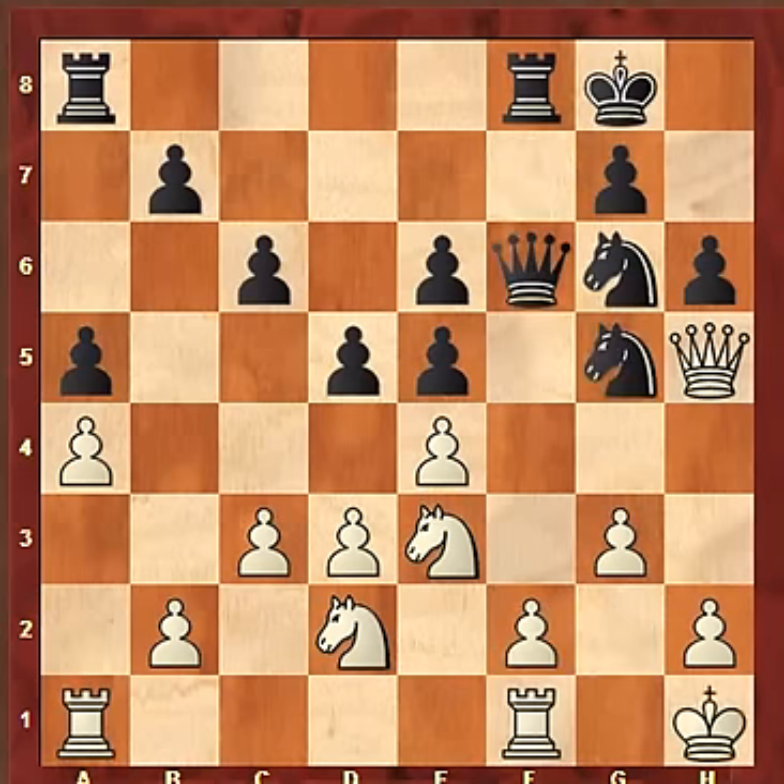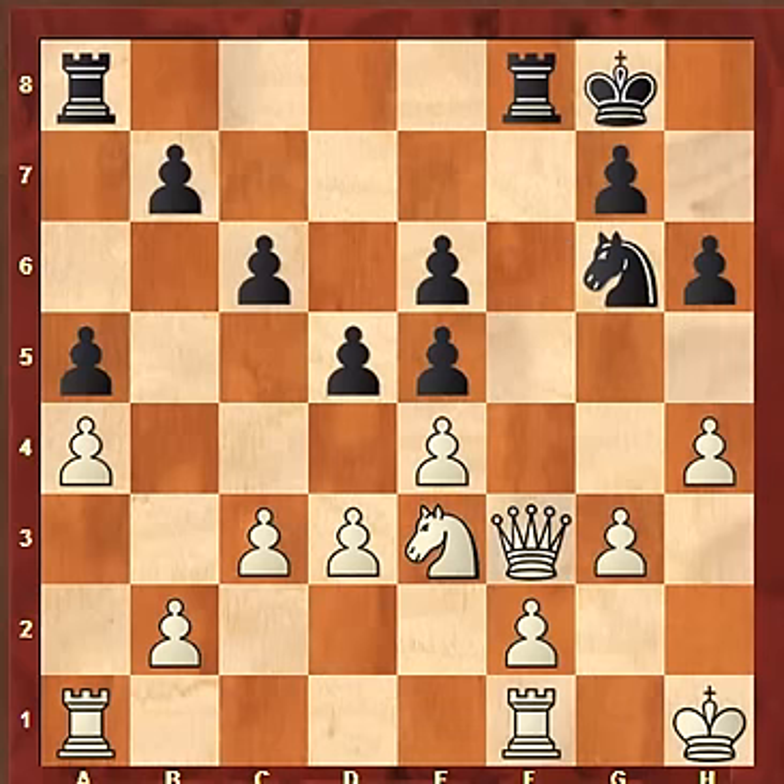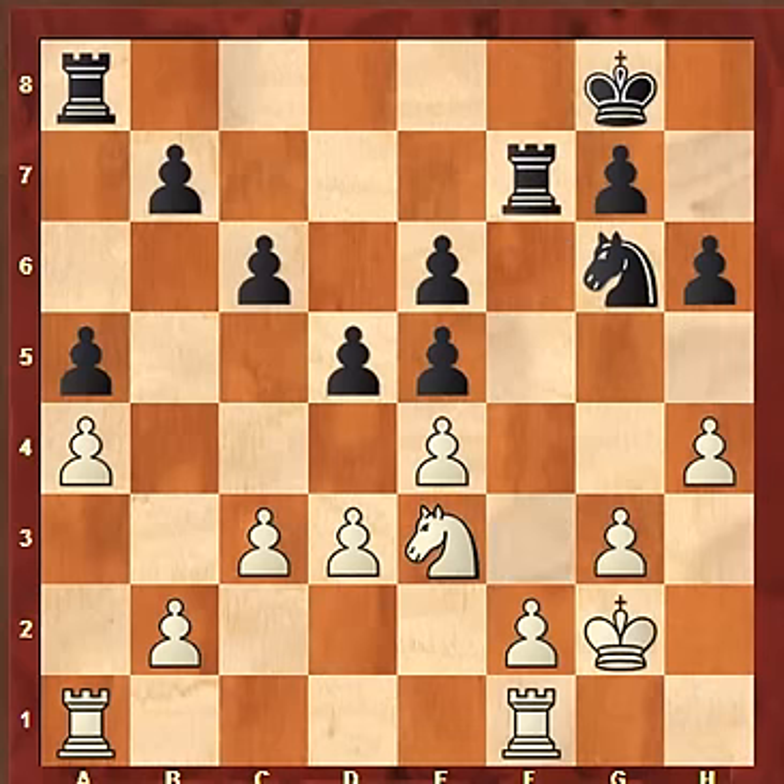Karyakin played Ng5, and after h4, Nf3, we get into an endgame. Knight takes, queen takes, queen takes, rook takes, Kg2 and Rf7 — this is the 25th move. We have two rooks and a knight with eight pawns on each side, and white is slightly better. This is a long difficult defense for Karyakin. In the next 30 moves a lot happened: a lot of shuffling, a lot of maneuvering, two pairs of pawns were swapped. Let's jump to the 56th move.